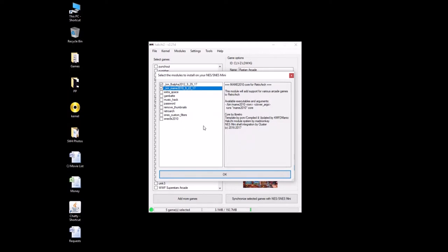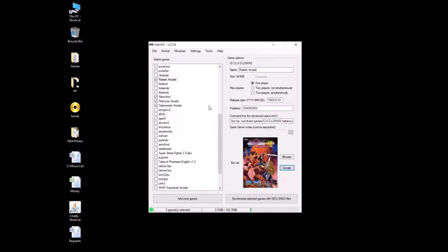A box will pop up saying to hold down the reset button as you power on the Super Nintendo Classic. So you go ahead and do that — hold the reset button down, power it on. After a few seconds, a bar is going to pop up and start filling up green. That's installing the modules to your SNES Classic. Once that's done, hit OK, and we're going to be almost finished.